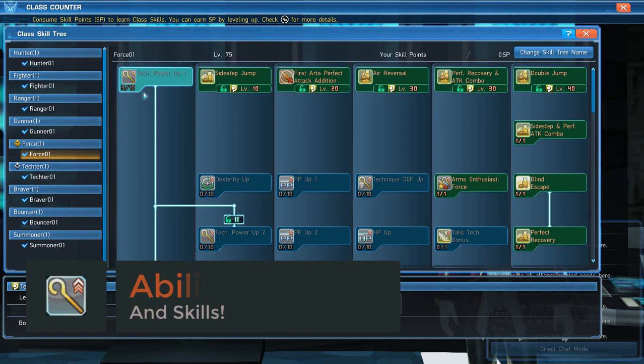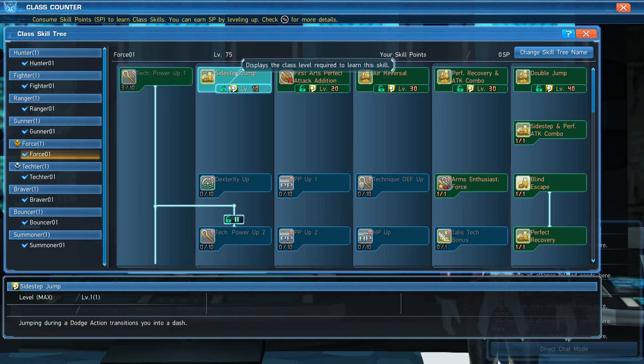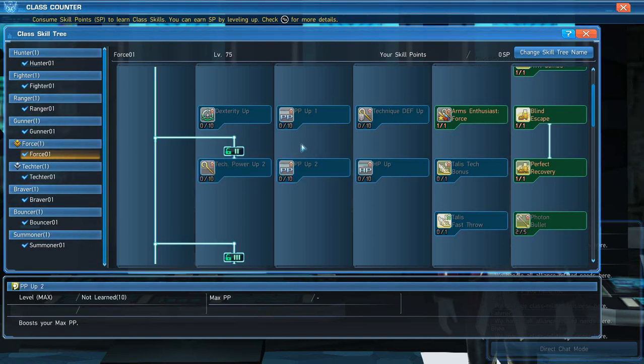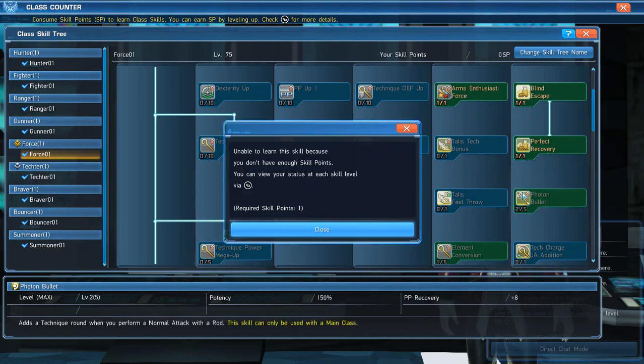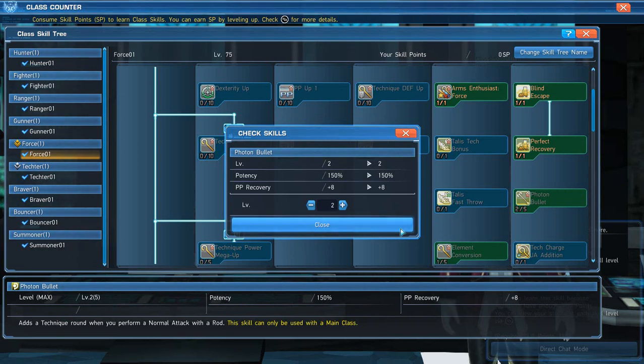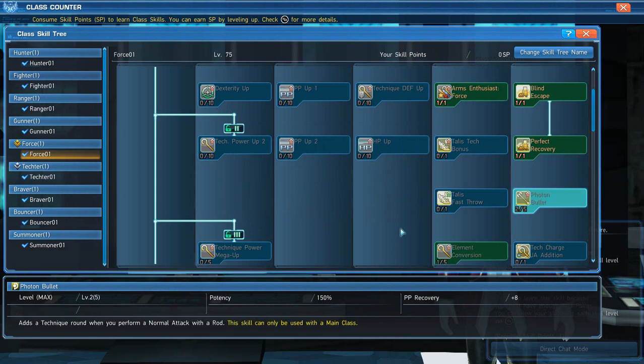For the Force skill tree, put three points into Tech Power Up and start learning your basics. All the top skills are free, so don't be afraid to dump points in there. Avoid putting points into things that don't beef up your tech power. Photon Bullet — I currently have two points — is really good for recovering PP at a distance. You can hit the orb with your weapon to recover PP, especially useful when you have far-range enemies.